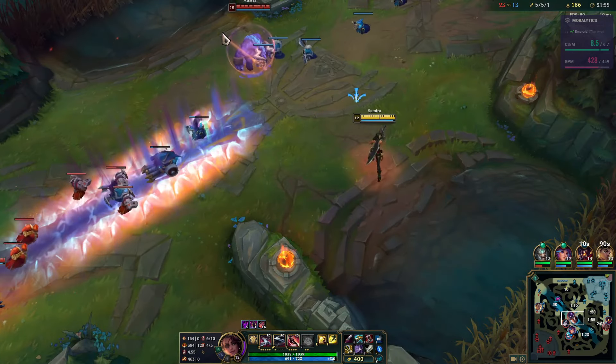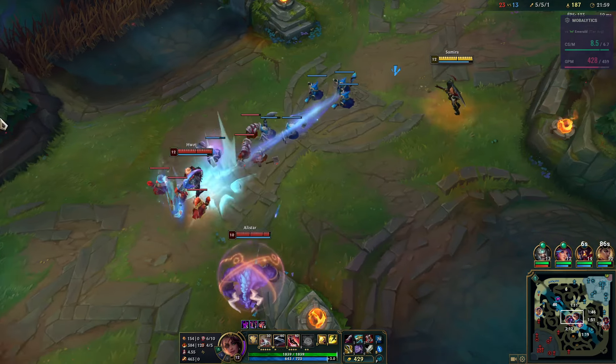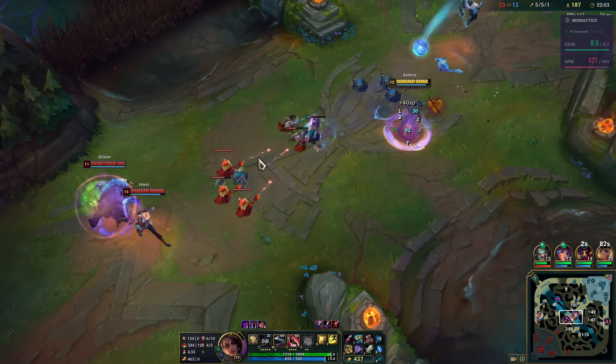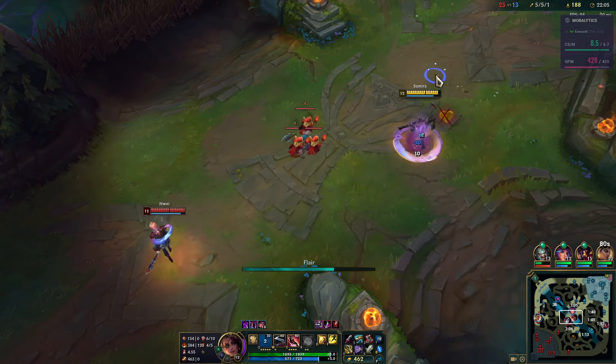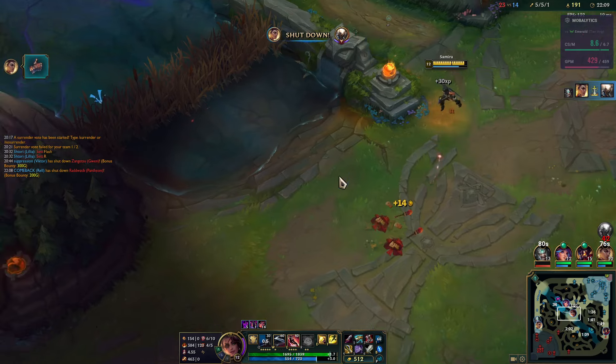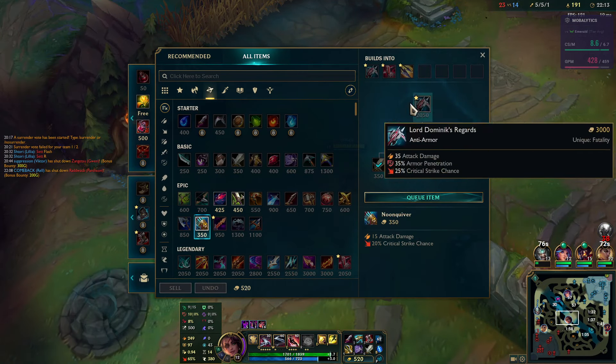We can do Shield Bow third if we want. To be fair, we have an almost full damage comp, so I'm not sure I need to maximize damage here. The enemy team isn't really that tanky besides Alistar, so I might just end up going Shield Bow instead.